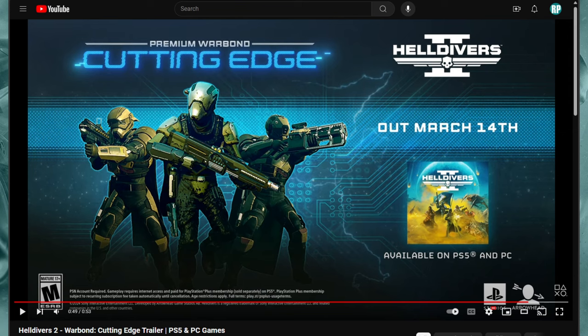In this video, which I've already seen, I just want you guys to see what's coming. It has a bunch of new armor, new weapons, new capes — well, you've got to have fly capes, right, while you're spreading Managed Democracy. And also a new stun grenade. Let's go ahead and take a look at the video here.